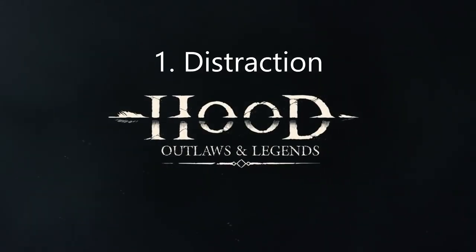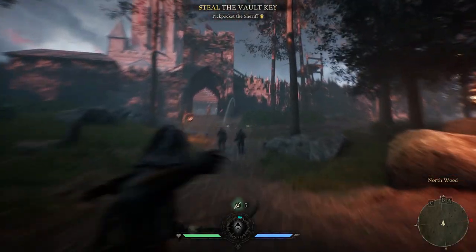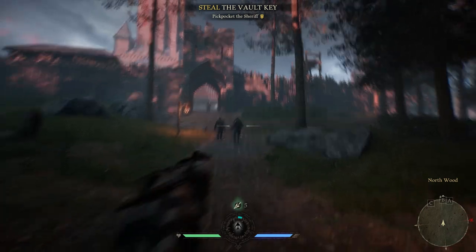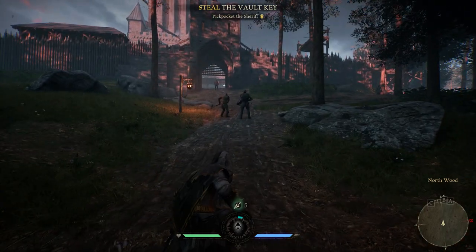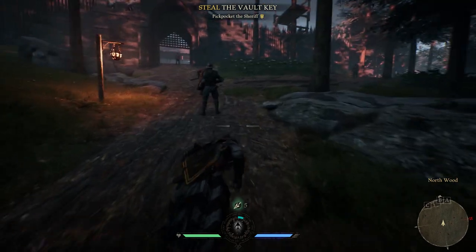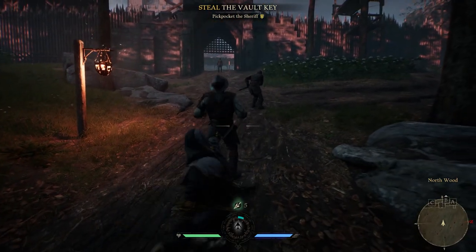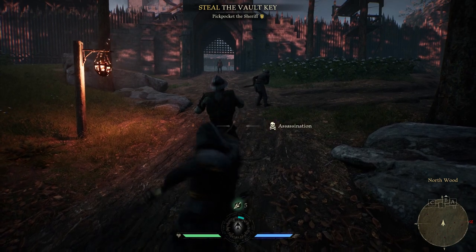The first tip is distraction. You can press the distraction key, R on PC, to start whistling to get enemies to come towards you. If you hold R and throw the rock to a particular location, the enemy will get distracted and move away from you, which makes it easy for you to perform a stealth kill.